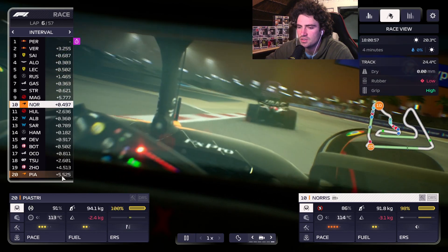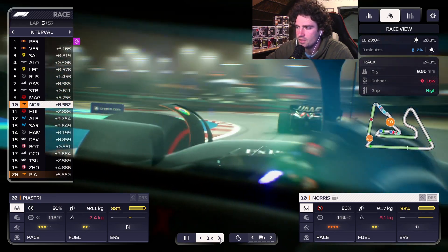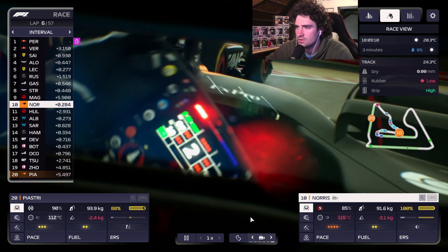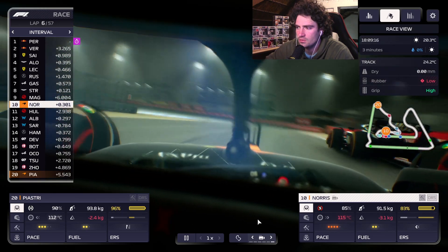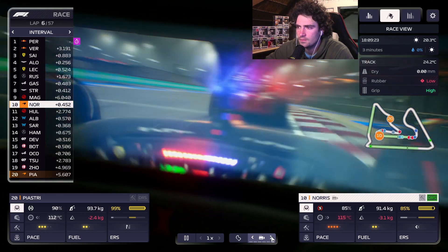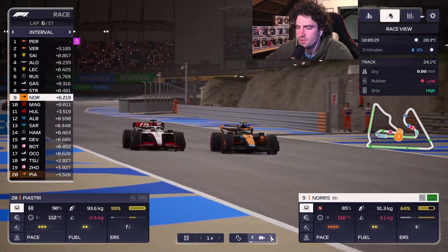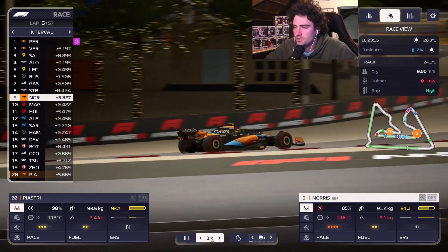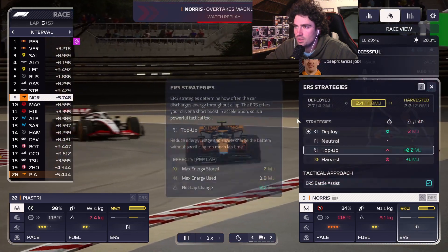Piastri is about 5 seconds away from the rest of the grid, so we're really going to need a miracle with him. In this next DRS zone — yes! We get Magnussen! I'm going to need to cool down the tires, actually — I think I'll just push from this point on and see how bad it gets. Well done, Norris!